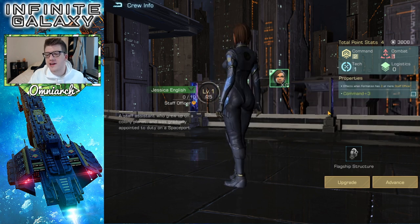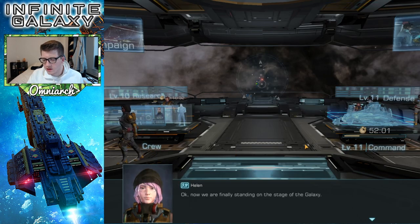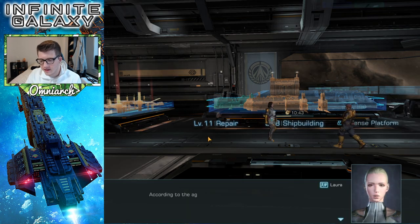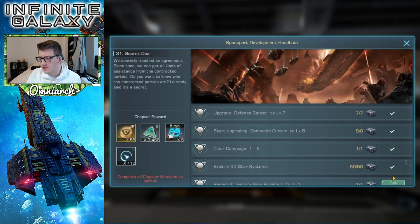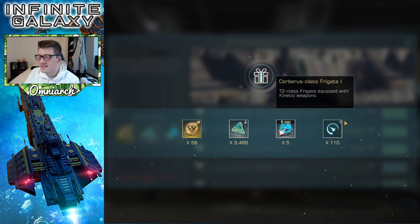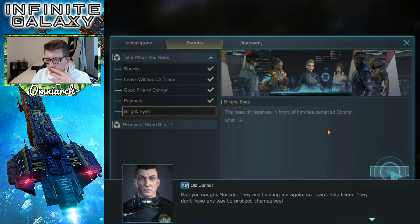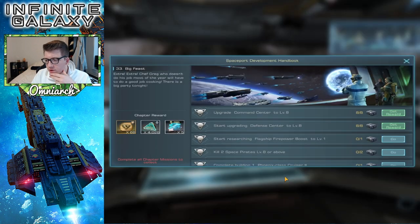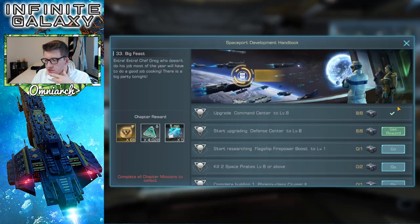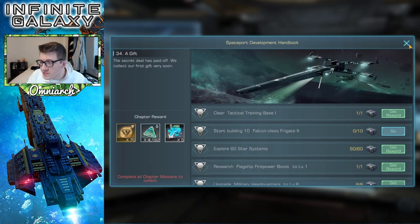We finished the chapter! We've already pre-finished the next one too — I absolutely love to see it. We just got 110 tier two frigates; that takes a long time to train so I love that reward. We're just breezing through this. Let's complete the chapter — boom! We're cruising. Let's claim these two, and it looks like we're pretty much almost finished with the next one as well.